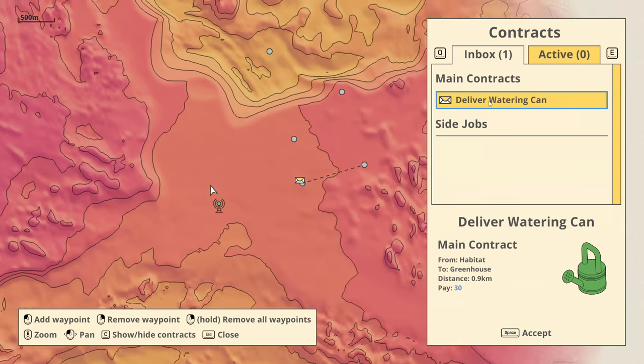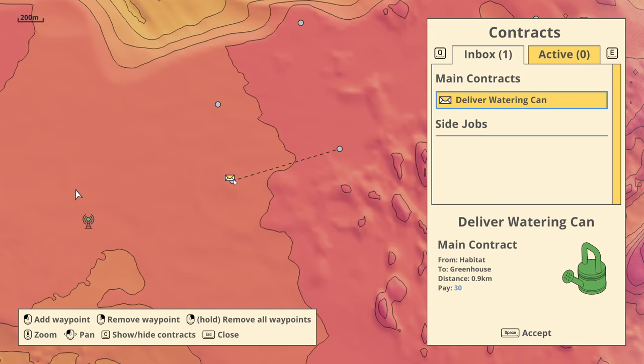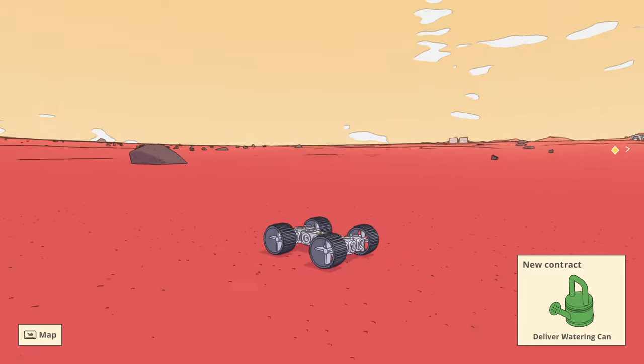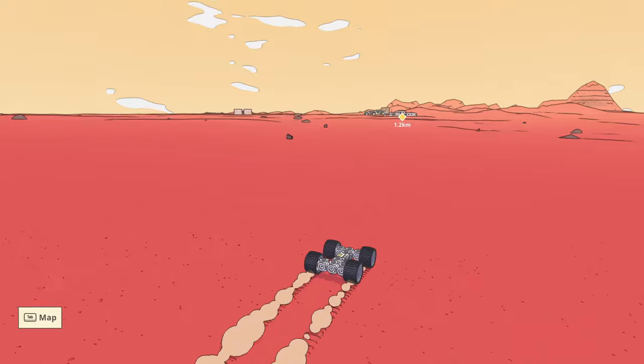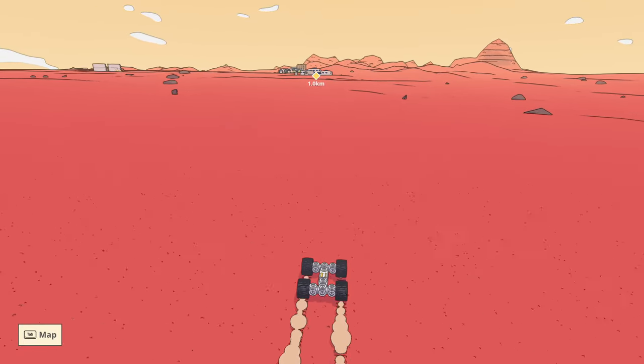Deliver water can. We're going from one to the other. The little dots are going that way, so I think I have to pick it up here and then go over there. We have waypoints — pick up the water can there and then drive it 0.9 kilometers. How hard can it be?